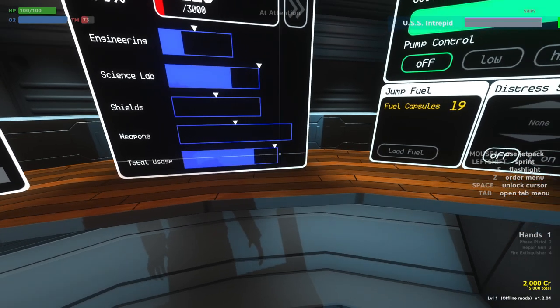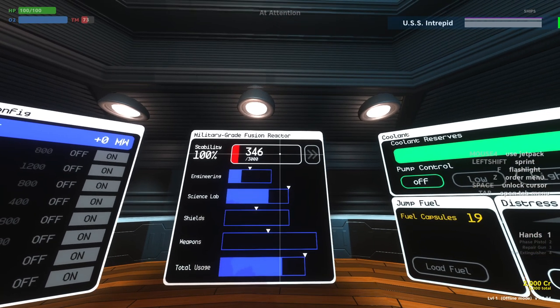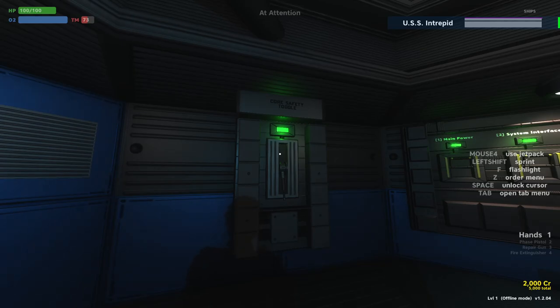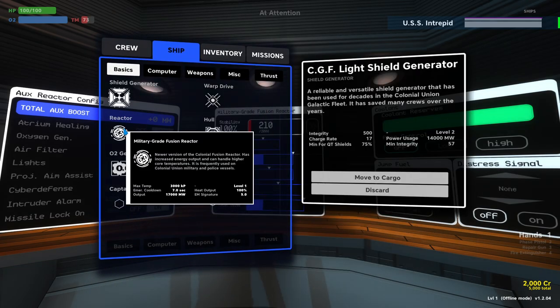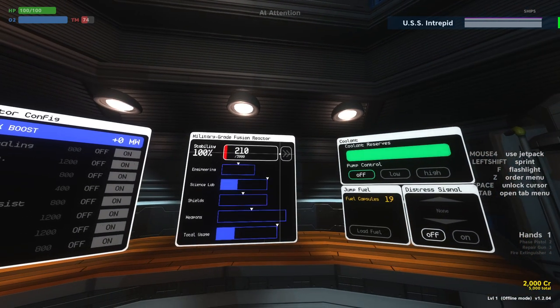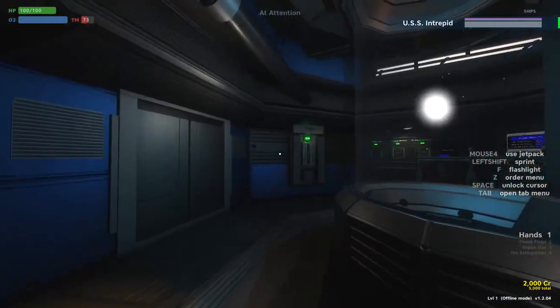If we increase power allocation, everything gets fully satisfied. But notice the reactor is starting to heat up — this value over here is the temperature of the reactor as well as our maximum. If we hit maximum temperature, our core safety toggle is on by default, so what will happen is the ship will actually shut itself down for a few seconds. That's determined by the emergency shutdown cooldown value here — seven seconds. So with this reactor, if we hit 3,000 degrees, our ship would shut itself down for seven seconds to cool off.